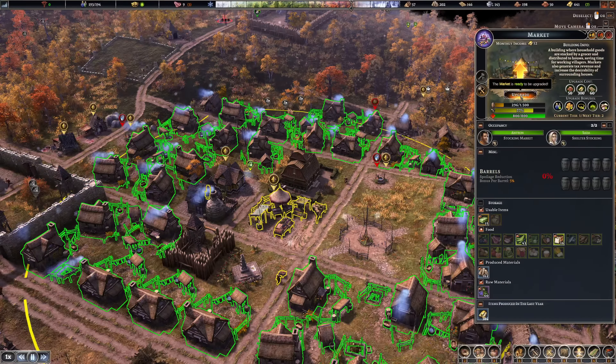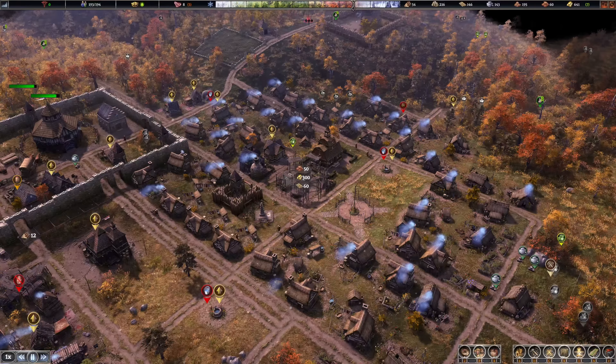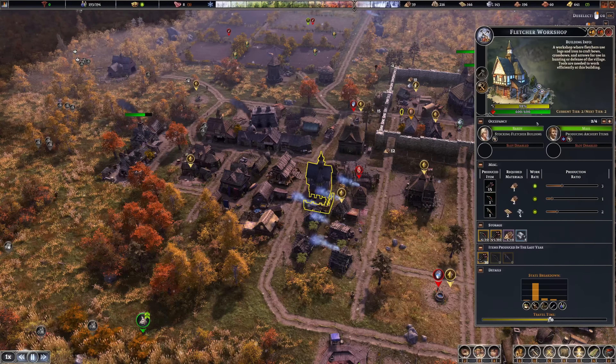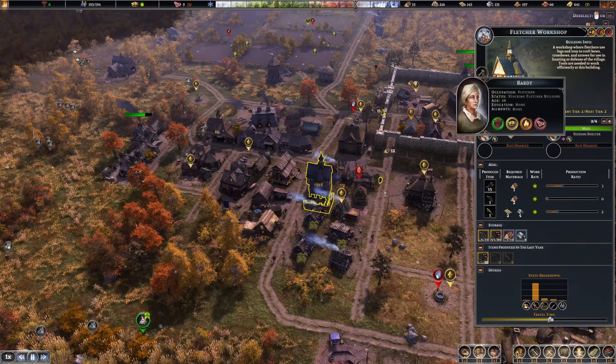50 bricks — it's time to upgrade that market. Very important and a lot of benefits: more income, increased work area, increased desirability, reduced food spoilage rate, and another worker. This is really powerful. Two people are also working in the fletcher building now — no crossbows yet. We have bows already so let's stop the bows and just work on crossbows. We need them in higher quantities.